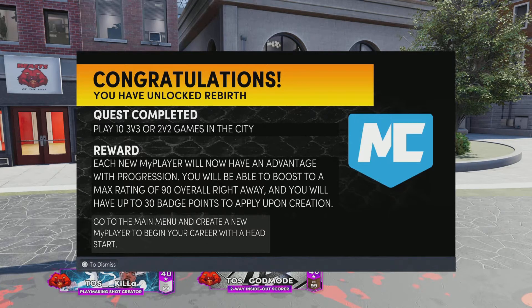After this, it'll tell you right now: each new MyPlayer will have the advantage with progression and you will be able to boost your maximum rating to 90 overall with 30 badges upon your creation. So you automatically get the 30 badges. This is very cool — you might want to hurry up and do this before it goes away.